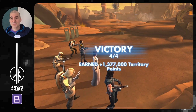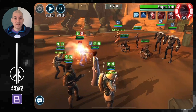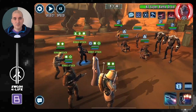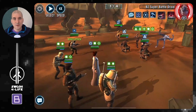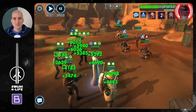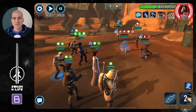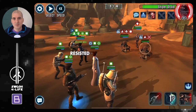Moving on to phase three, same team and mods, middle zone. We've got two sniper droids — first priority is getting rid of the B2s as quickly as possible. Push back turn meter, call our trooper, and go all out on the sniper droids because at 15 stacks we could be in trouble. Got ability block on one sniper droid, and got a stun on the other — both under control. With both sniper droids controlled, go ahead and finish off B1s.